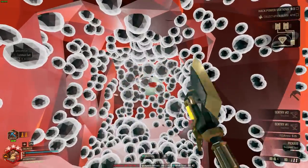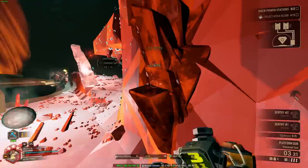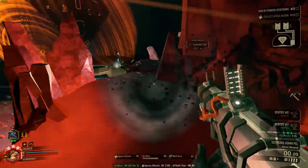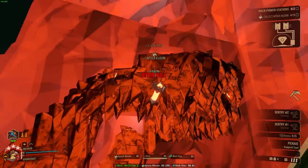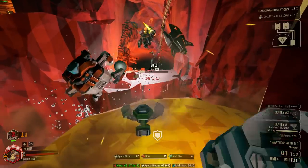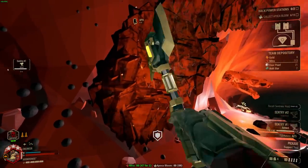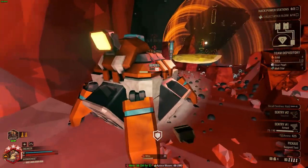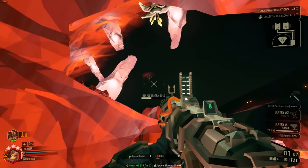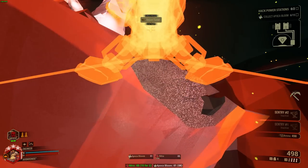Engineer is probably the most extreme example of balancing between single target and crowd control. It's extremely easy when building the engineer to take two crowd control weapons or two single target weapons and find yourself absolutely helpless. Starting with primaries, the Warthog is basically always a single target damage weapon — you can use it to cut down a crowd of grunts but it's not hitting more than one enemy at a time no matter how you build it. For this reason the Warthog pairs best with high crowd control or mass damage secondaries like Fat Boy or Shard Defractor with something like Plask Creek Catalyst. On tier 5 of the Warthog, you should always take turret whip — minor adjustments is just not worth your time.